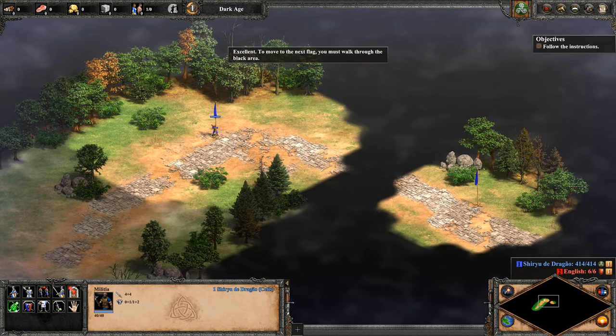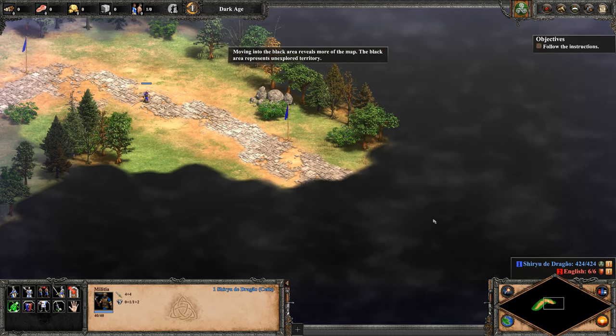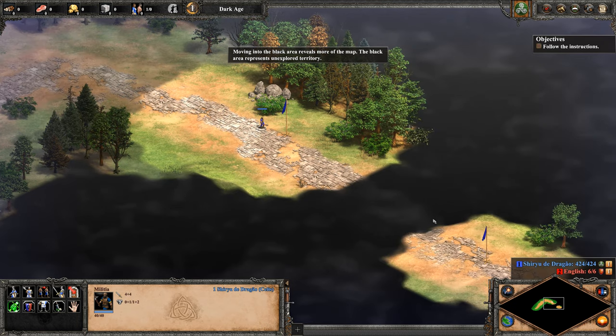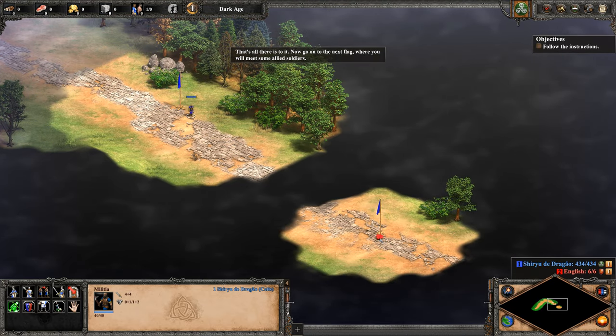Excellent. Now to move to the next flag, you must walk through the black area. Moving into the black area reveals more of the map. The black area represents unexplored territory. That's all there is to it. Now go to the next flag, where you will meet some Allied soldiers.